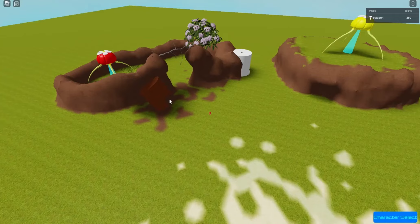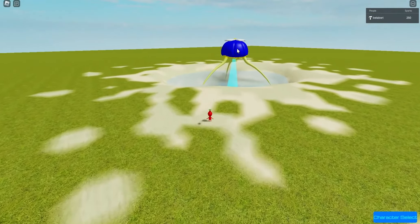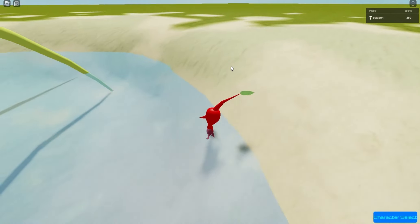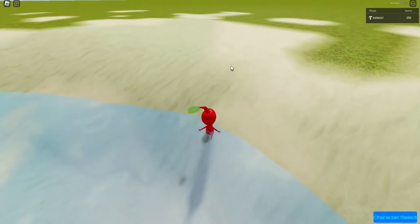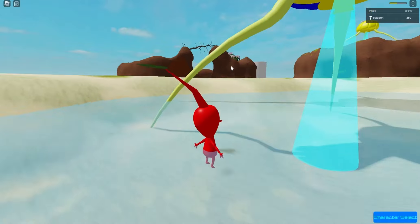There's the yellow onion, blue onion, and red onion. Probably gonna add more onions. You spawn at the onion color that you selected. There is water — it does work. Don't know how I got it working, but hey, I got it to work!